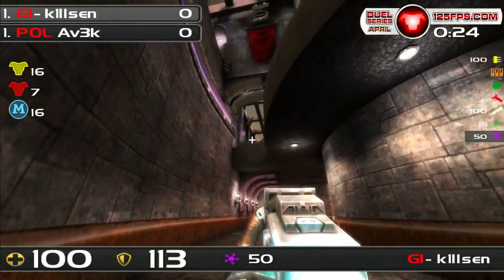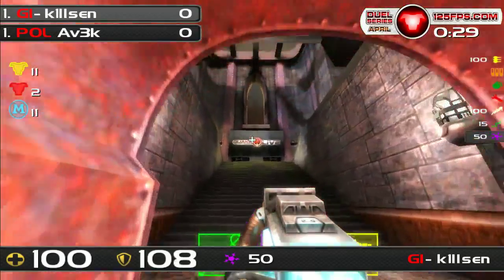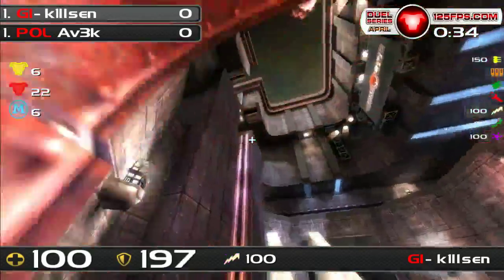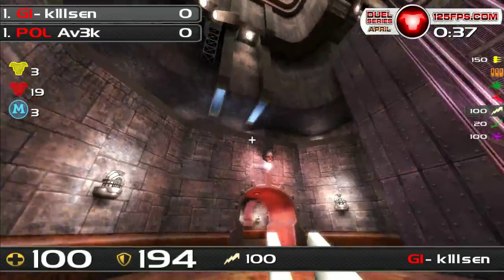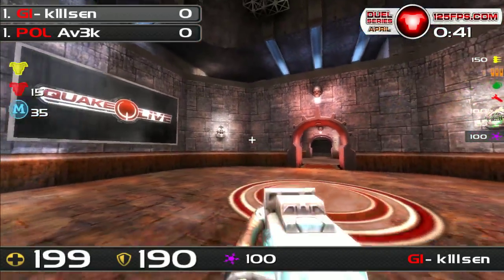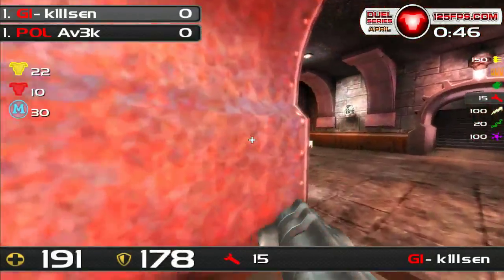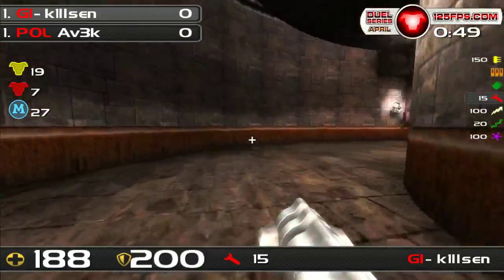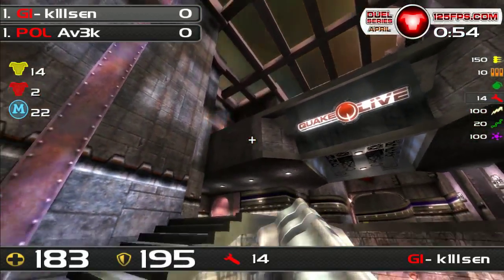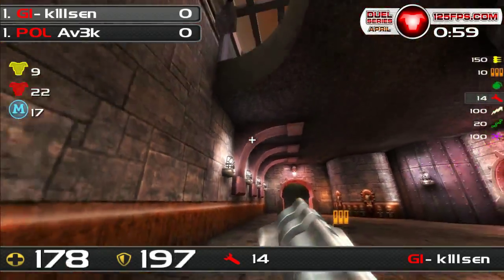Avik already has the position and he's prepared to defend his red armor. Kilsen's trying to be sneaky, he's already made a little bit of noise and Avik was above. He kind of just missed out on it. Kilsen snuck in and it's already gone. He was kind of hoping for the sound cue, but Kilsen was a ninja there. I think Avik must have got railed then — he came from that side. I can't imagine he would have run that direction without picking up the railgun. Both playing very safely off the start, and Avik's gonna miss out on another red armor.